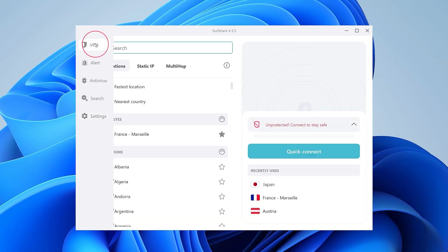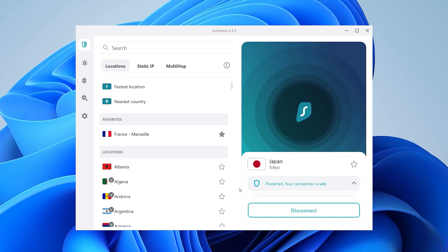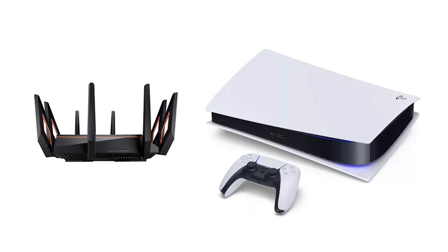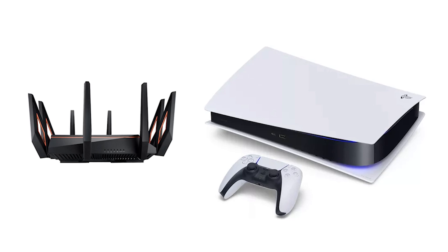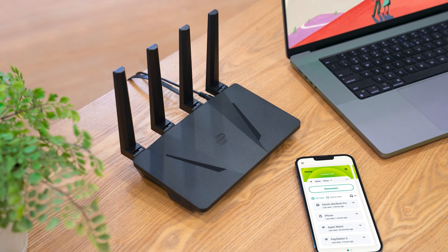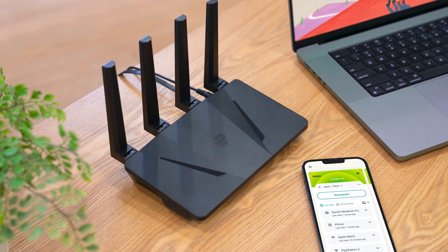There are two really effective ways to connect your PS4 to a VPN. Unfortunately, with a PS4 and PS5 you won't find any native VPN application. However, the most reliable way is by using a router, and ExpressVPN has the best router app in the industry.